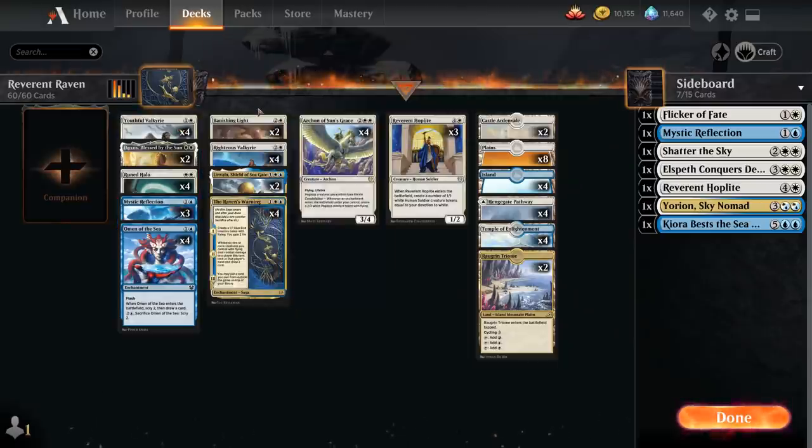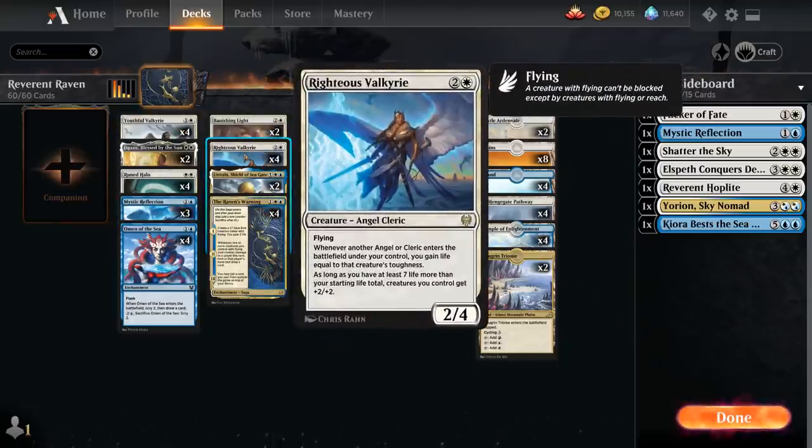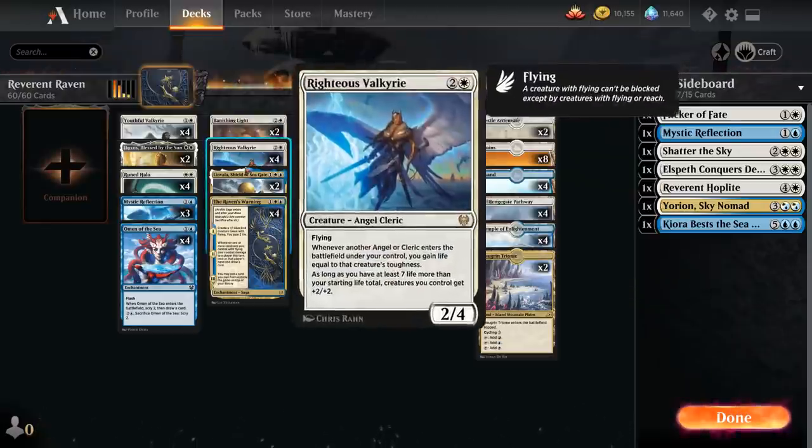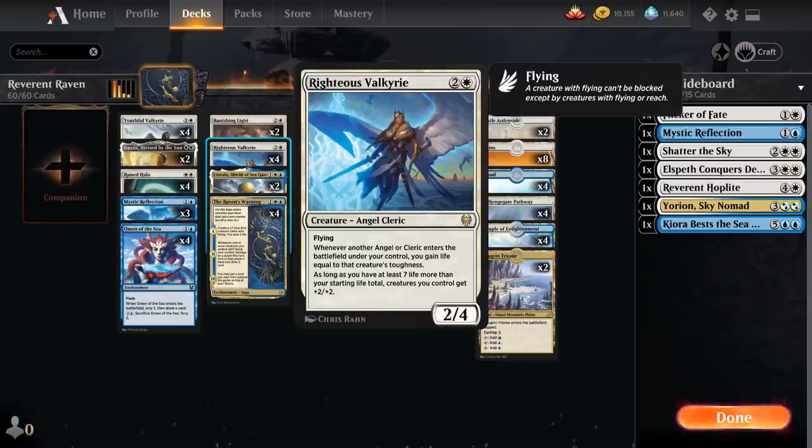Righteous Valkyrie is another key part of the deck — a 3-mana 2/4 Angel Cleric with flying that gains us life equal to a creature's toughness whenever another Angel or Cleric enters under our control. As long as we have 27 or more life, creatures we control get +2/+2. We can also target Righteous Valkyrie with Mystic Reflection instead of Hoplite itself, so instead of 1/1 tokens we get an army of Righteous Valkyries that all see each other enter, gain us tons of life, and then pump all our creatures +2/+2 to kill the opponent out of nowhere.